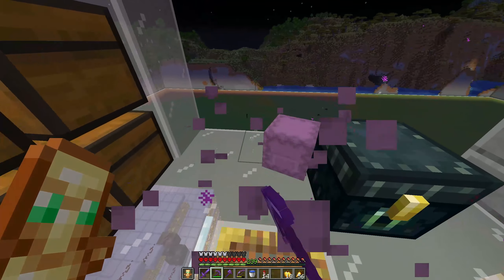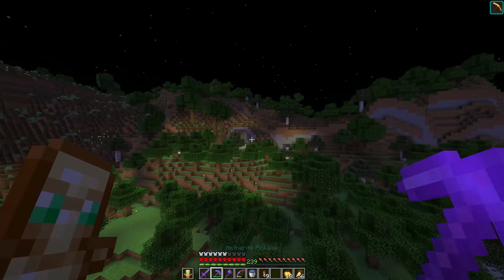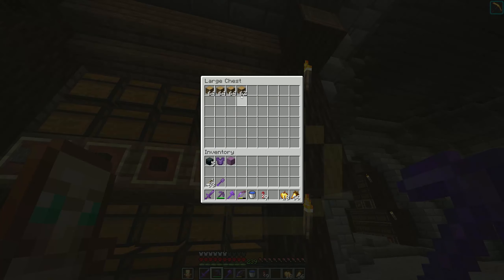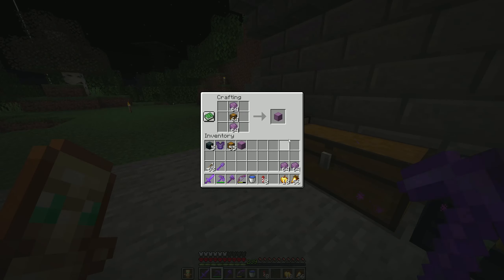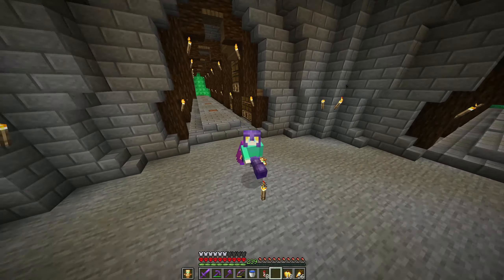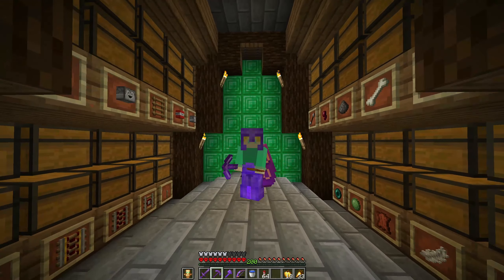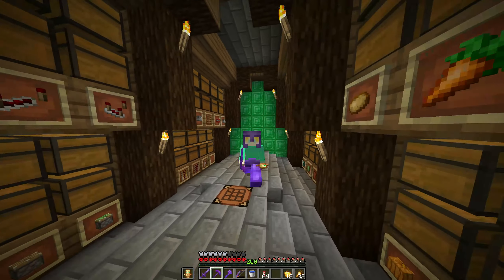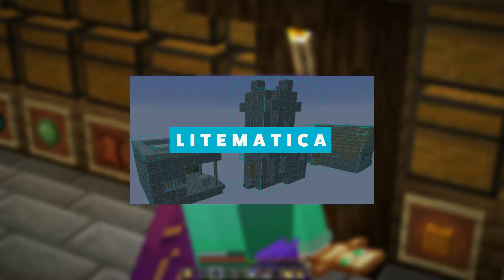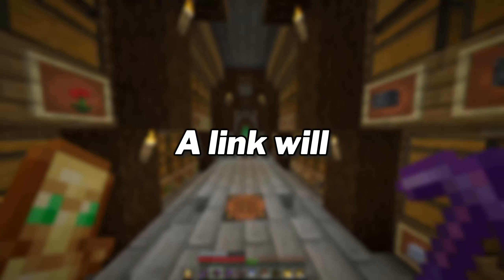Now let's take all of these shulker shells and craft them into shulker boxes. Now I need a bit of wood. Now we can get to collecting blocks that I need to build the Bed Wars map. But how do I know what to collect? I mean, there are literally thousands of items in Minecraft. Well, I have a mod called Litematica and it shows me all of the blocks I need in order to build this map. If you also want Litematica, a link will be in the description.